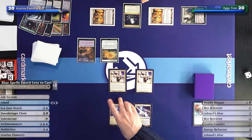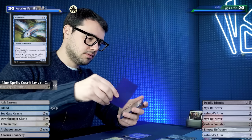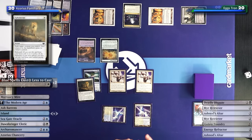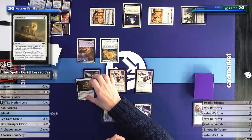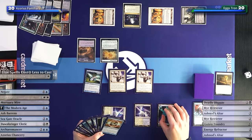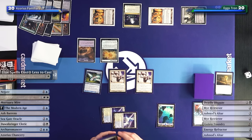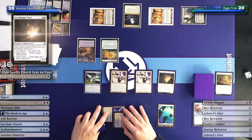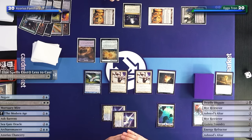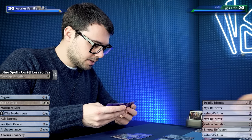Starting some fun things: one blue mana, one Mulldrifter, draw two. One white Ephemerate - draw two more. Play an Island, then play Dombringer Cleric and exile the Golem Foundry. It's gone. Then I have eight cards so I'll discard and pass.